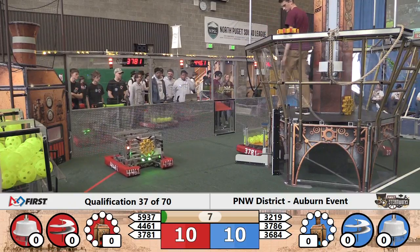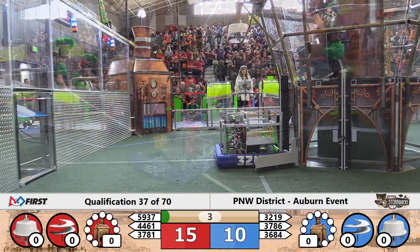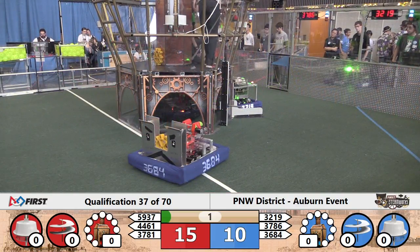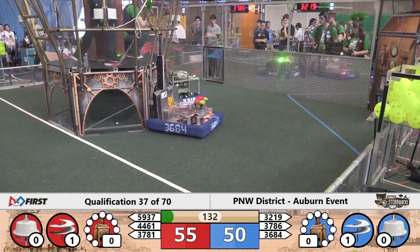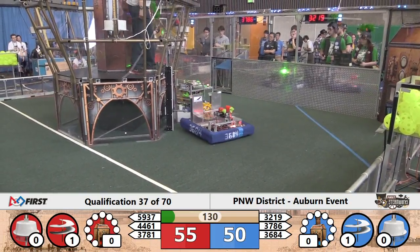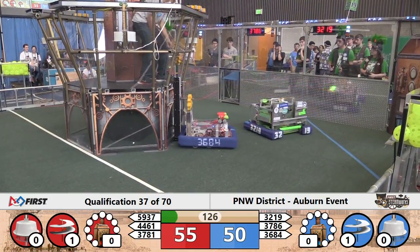Cardinal Robotics gets into position but cannot get the gear on the lift. Blue Alliance is going to play with two robots — the Electric Eagle is not going to make it to the field for this match. No gears in play and 15 to 10 will be our score. Now 55 to 50 as the pilots take the reserve gear and make that first rotor spin.